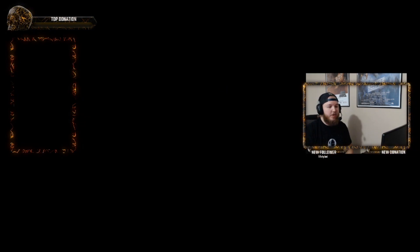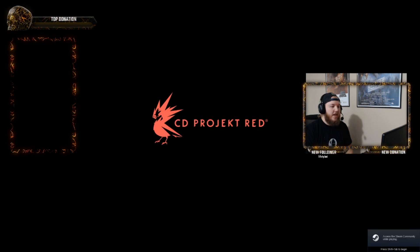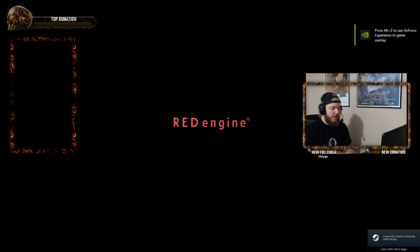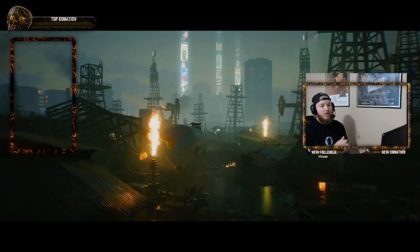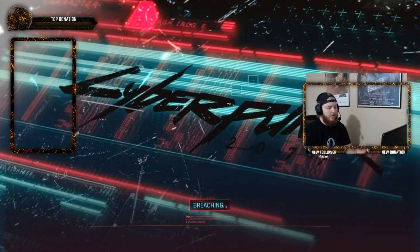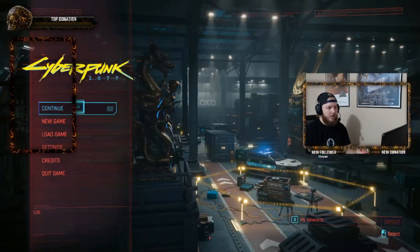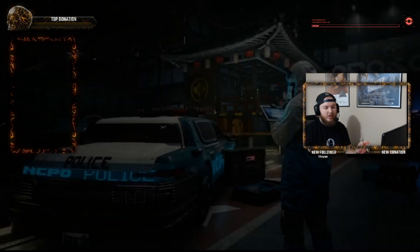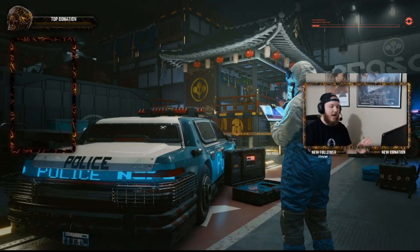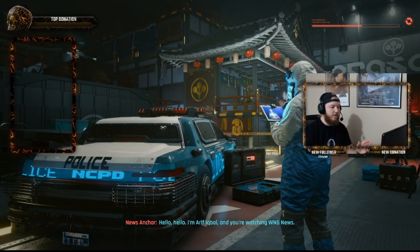To start off, there are a couple of exploits people have talked about — namely the soda exploit for crafting, and also crafting exploits using the char incendiary grenade and the sodas that you can buy. Both of these are good, but I wouldn't say they're ideal, mainly because you have to press the crafting button like a million times in order to get anything good out of it.